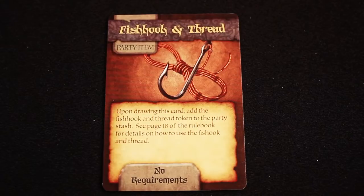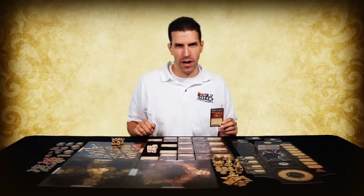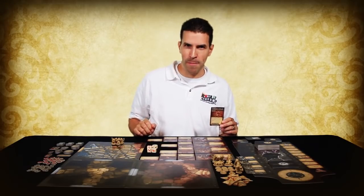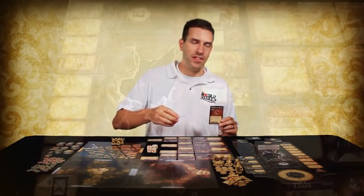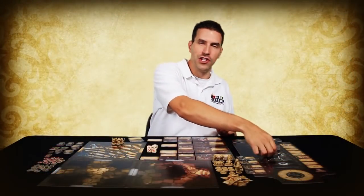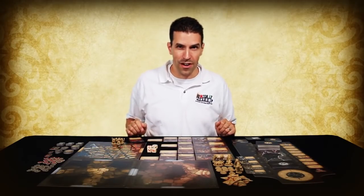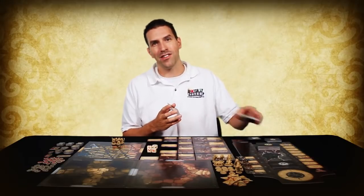Some items you collect are classified as party items. These items are not controlled by any one mouse, and instead can be freely used by any mouse in the adventuring party. Each party item has a token, and that token is placed in the party stash area of the story control board. Then, as a free action, you may place or pick up a party item from a space where your mice are located. However, if you leave the tile and don't bother to pick up the party item, it is lost to your party, and you'll have to shuffle the party item back into the search deck.